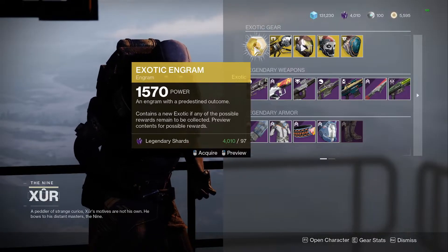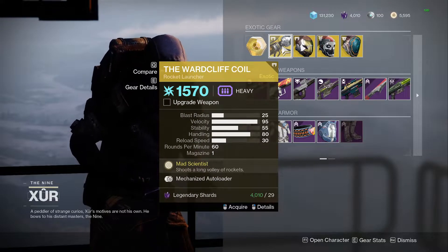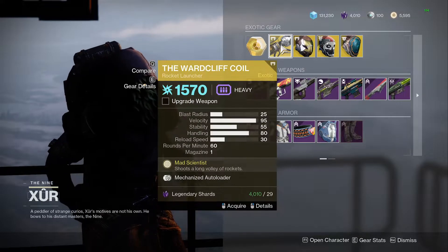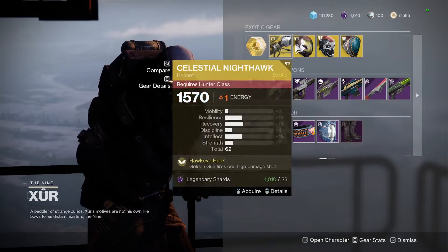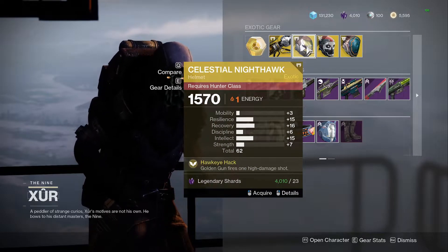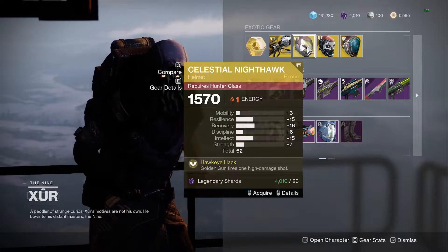We got the White Cliff rocket launcher — if you don't have it, pick it up. This is a good rocket in my opinion in both PvE and PvP. After that we have the Celestial Nighthawk for the Hunter on Goldie. This is a good exotic too, if you don't have it, pick it up. The roll is decent.